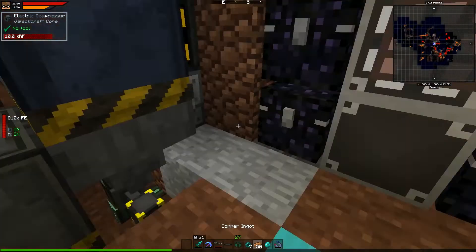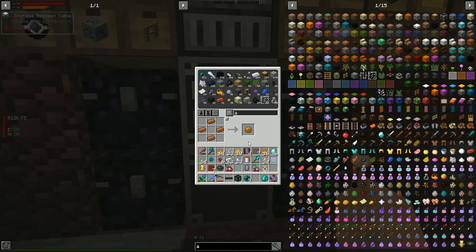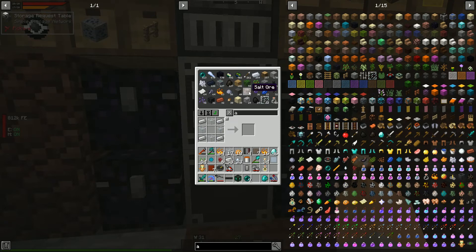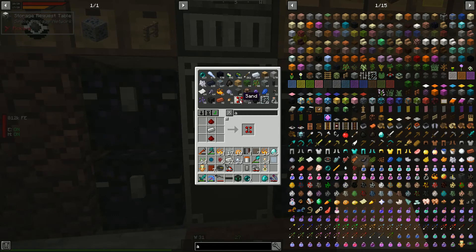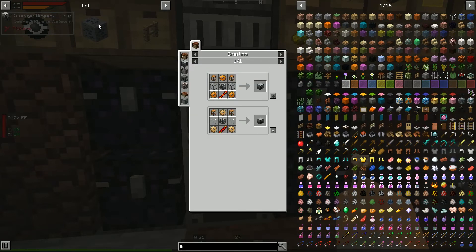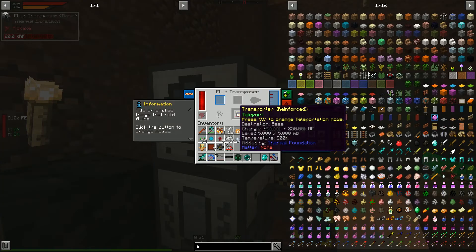Back to the fractionating still — we needed copper for the gears. We need two copper gears, one redstone reception coil, another machine frame, and two portable tanks. Let's make two portable tanks and then the fractionating still — cool! That refines fluids into other products, a nice thing to have. We'll toss that back since we won't use it today.